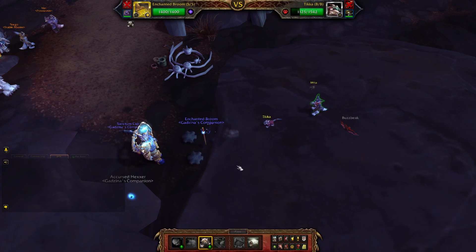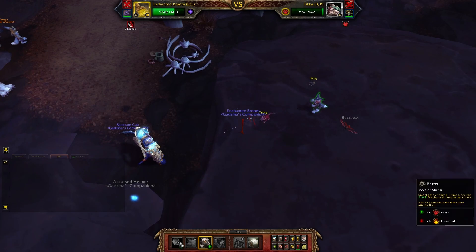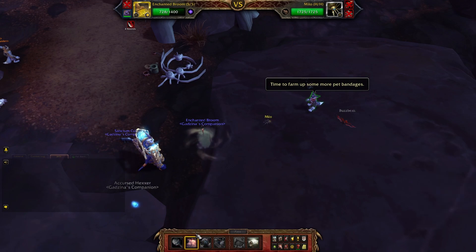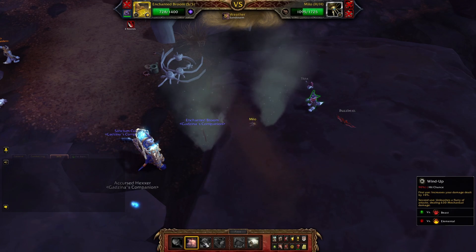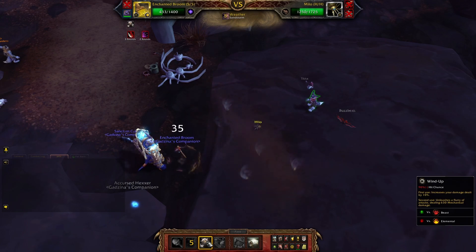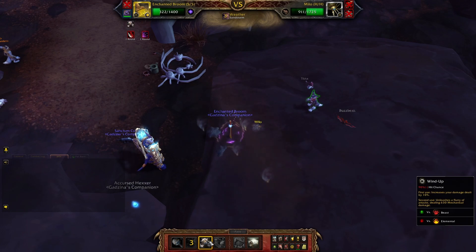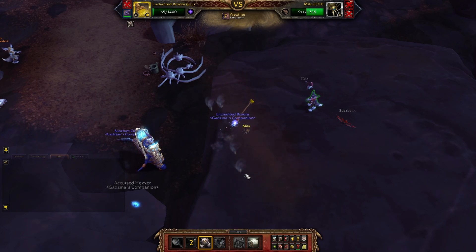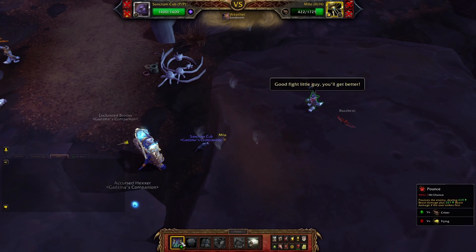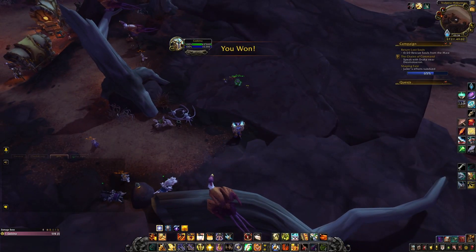Go for Windup. We're actually faster — then Windup, Batter, Sandstorm, Windup, and Windup. Same story, just spam Windup. You're not gonna kill it but you can reduce its HP. When Sanctum Cub comes in, just pounce him and done. It's a little messy but don't worry, it's easy.